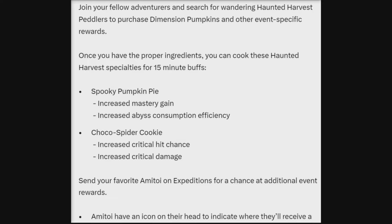Once you have the proper ingredients, you can cook these haunted harvest specialties for 15-minute buffs. We have the spooky pumpkin pie that increases mastery gain and increases habitual consumption efficiency, and choco spider cookies, which increases critical hit rate and critical damage. You also get to send your favorite abattoi on expedition for a chance at additional event rewards.